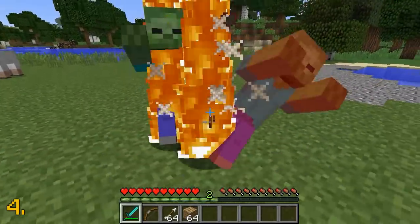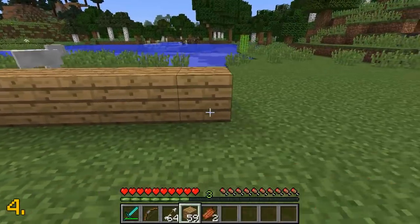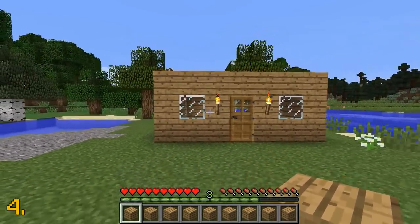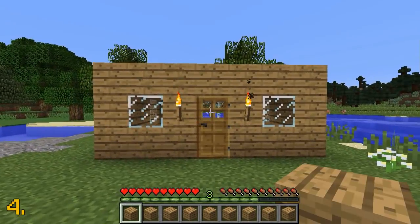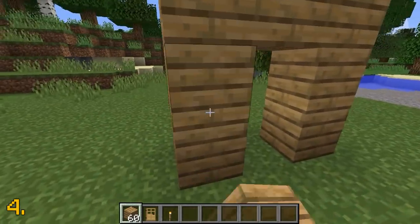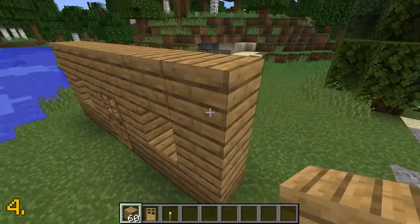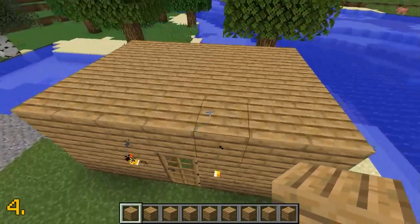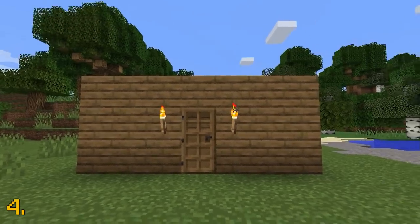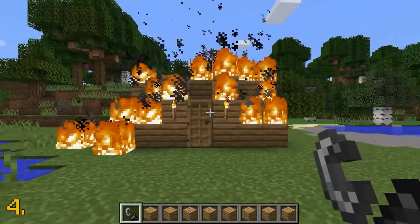The next texture change is one I think will be very controversial among players as it's a common building block: wooden planks. Oak wood planks are blocks that nearly every Minecraft player uses to build their first house to survive the night — just such a well-known block. The new texture looks quite different from the original. This change might be controversial since some will love it and some will hate it, especially because it could affect how builds look.